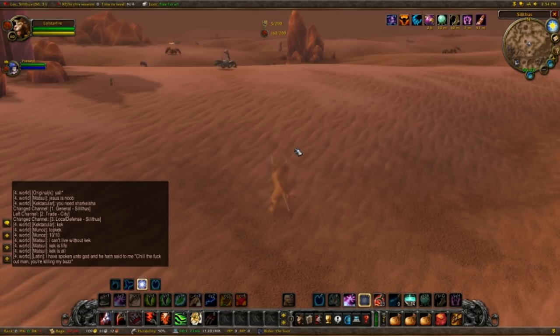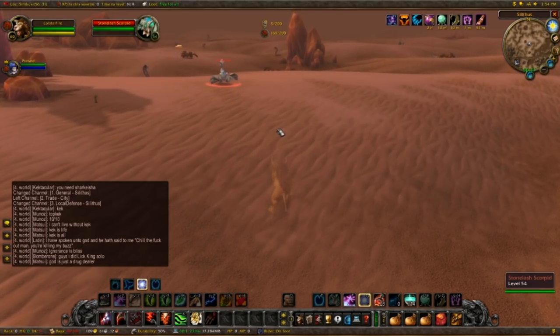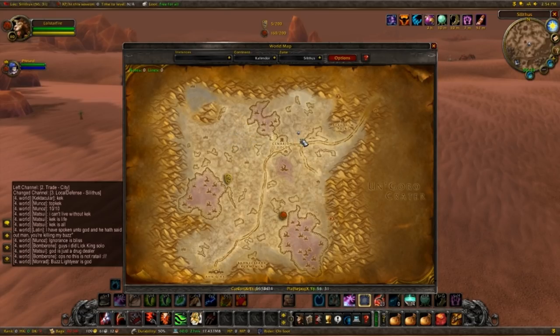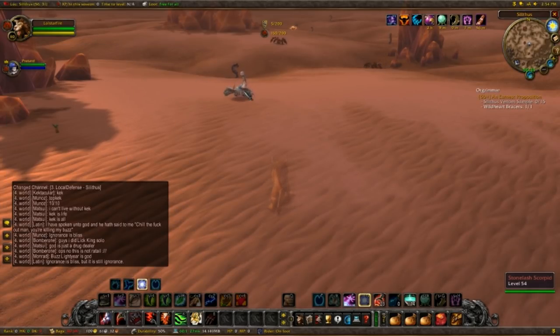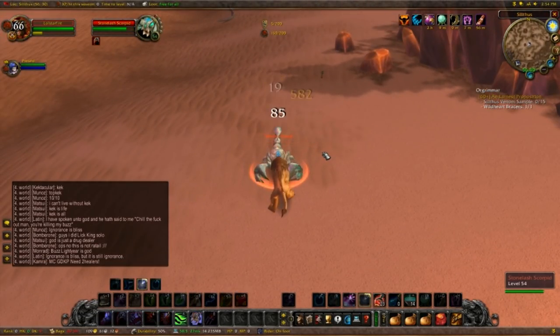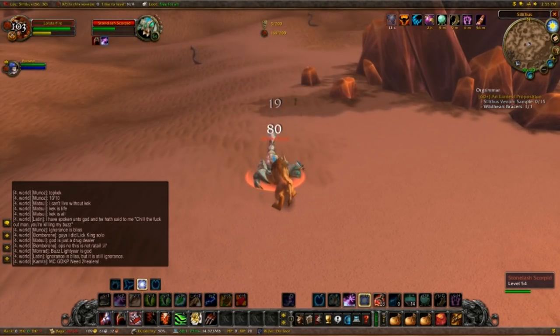We're here in Silithus — which I like to call Gangfest 2015. We need to kill either Stonelash Scorpids or Sand Skitterers, and they're basically around this general area. I prefer to kill them around here where most of the players are gathering Cenarion rep, so you'll have less chance of getting ganked. The drop chance is around 70 to 80%, so this will be really quick. Let's try to get 15 of these without getting killed.